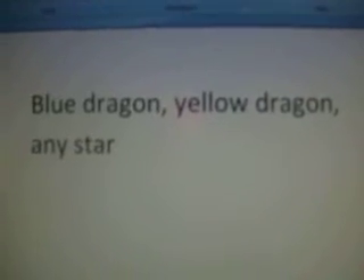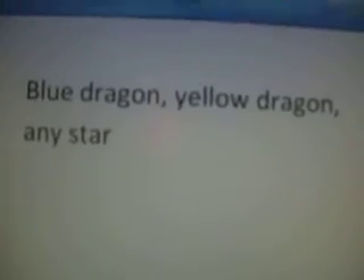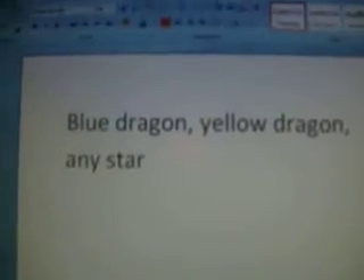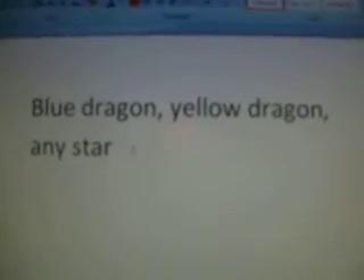Lexalove. Anyway, I'm going to tell you how to get him today. So this is how to get him: a blue dragon, yellow dragon, and any star. So if you want to get him, you just have to do that, and you probably won't be as lucky as me with the timing, because it only took me two tries to get him. So I was really lucky.